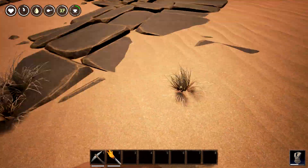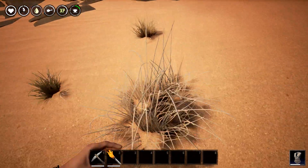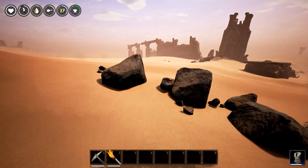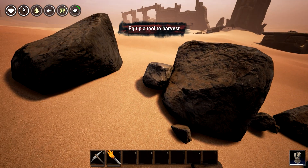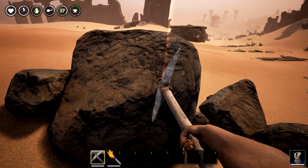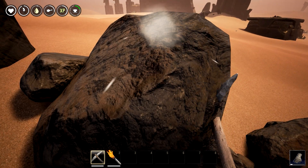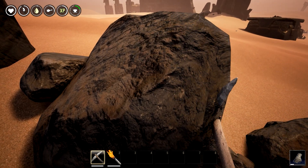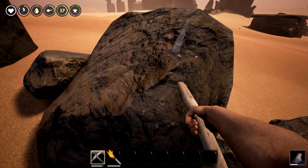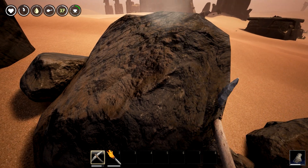Let's get a couple more things here - let's make sure we start off in a proper process and craft up everything we need. Equip the tool to harvest - oh, all right cool. They've got to work on that a little bit - the pickaxe is going through the rock. This is early access, it's not a finished game, like ARK is still unfinished. I can see our XP is going up as we do this.